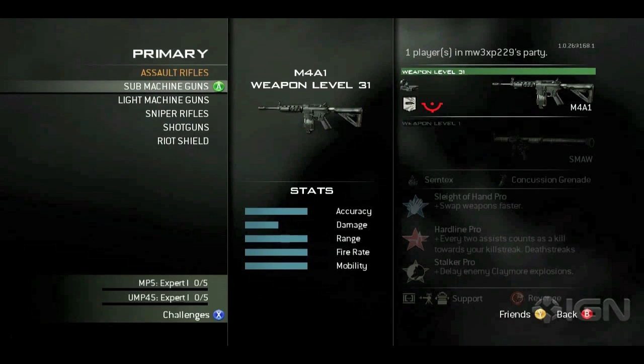Now we have weapon categories: assault rifles, submachine guns, light machine guns, snipers, shotguns, and riot shields. So no more secondary shotguns — that's what that tells me right there. Shotguns can't be used as a secondary. Great addition if you ask me. And then of course we're ending with the riot shield.